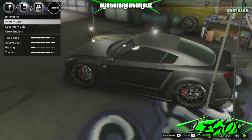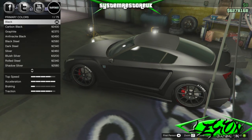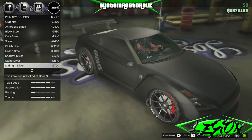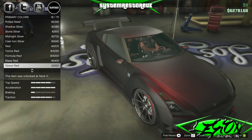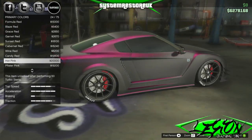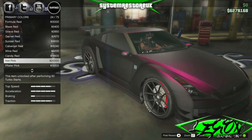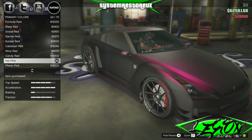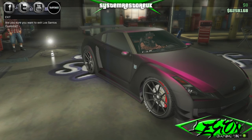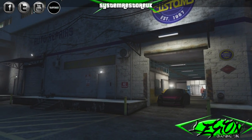Now go back into respray and go back into your primary colour. And then if you highlight pearlescent — there you go. You can add a pearl colour to the matte finish. It's as simple as that. We will go for a hot pink. Rud 86 from Legion Gaming will love that — that's his type of colour, he likes pink. So we will select that. And it's as easy as that, very, very simple.